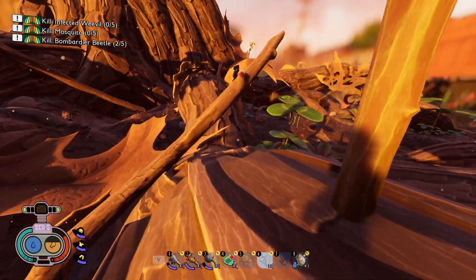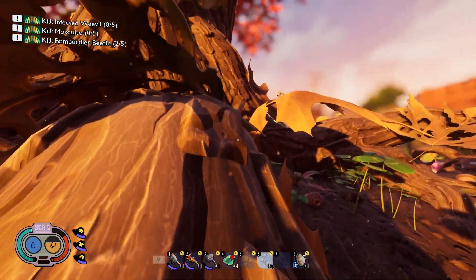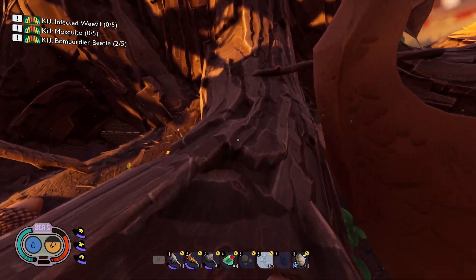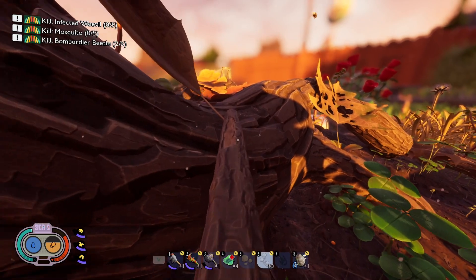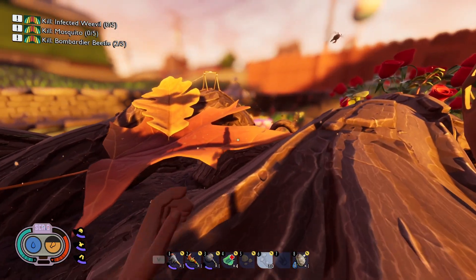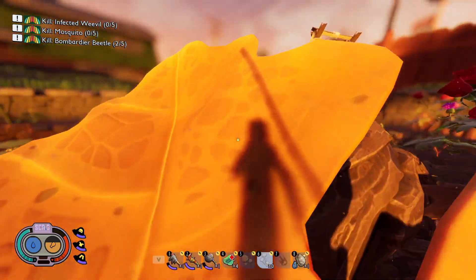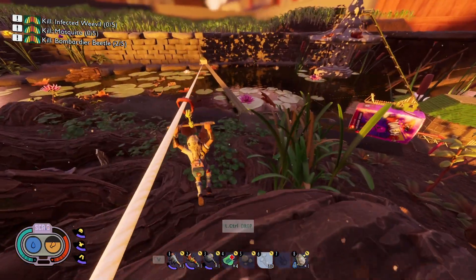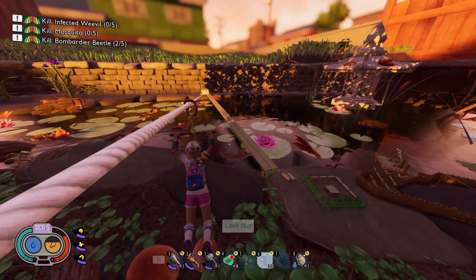Before you hit the dislike button and close the video, hear me out. I equate ziplines in Grounded to portals in Valheim. If you haven't played Valheim, it's a Viking-themed survival game that has a fast travel system using portals. You can get access to the portals pretty early on, and they definitely make traveling easier, but they do have one limitation — you cannot transport ores through them, which are needed to craft most of the items in the game. The first time I played through the game with a friend, we bypassed this limitation using a cheesy method, and it made progression much easier, but after finishing the game, I felt like I cheated myself out of the full experience.